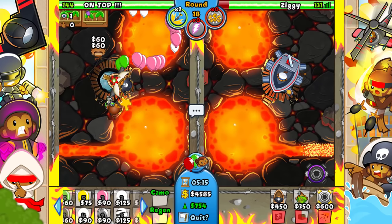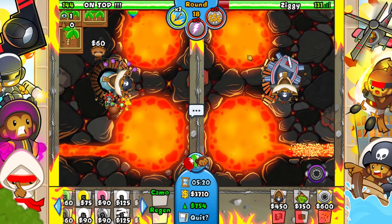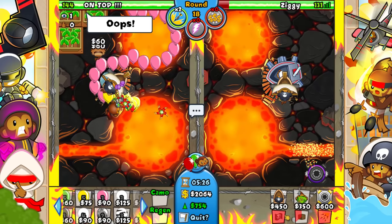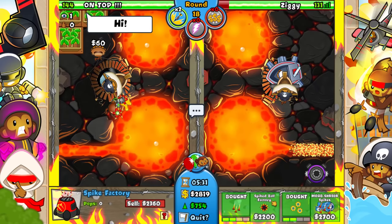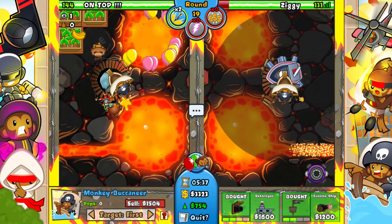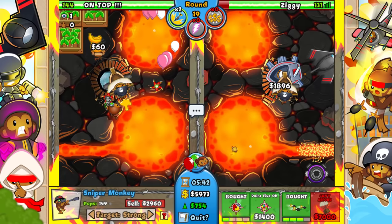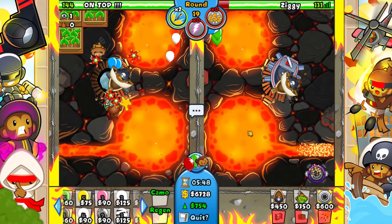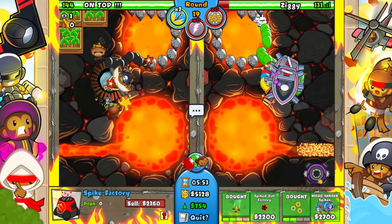He has like one team tower stun left. We're gonna get up another destroyer in case we need it. We still have our sniper at the bottom, which is beautiful. I actually thought I sold that but apparently not. Let's get ready to upgrade that as soon as we can. I might want to go for spike ball factory. I do want to get ready to upgrade this in case of a BFB or something. Let's go for spike ball factory.